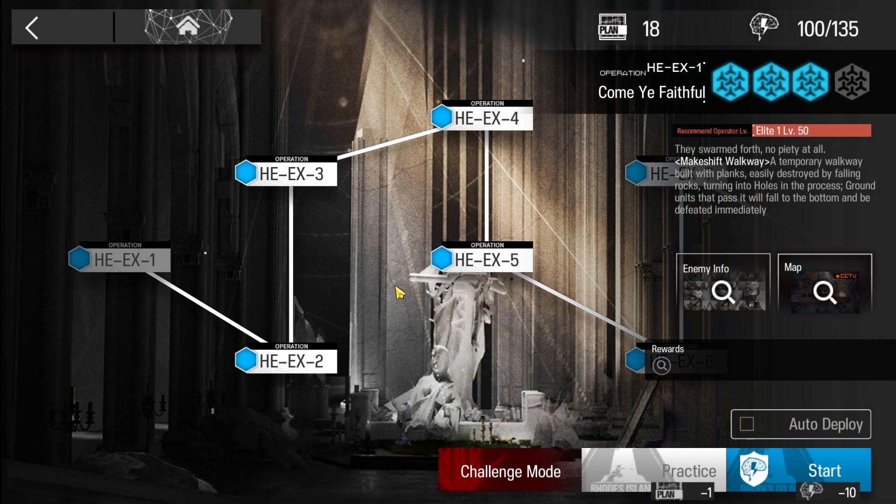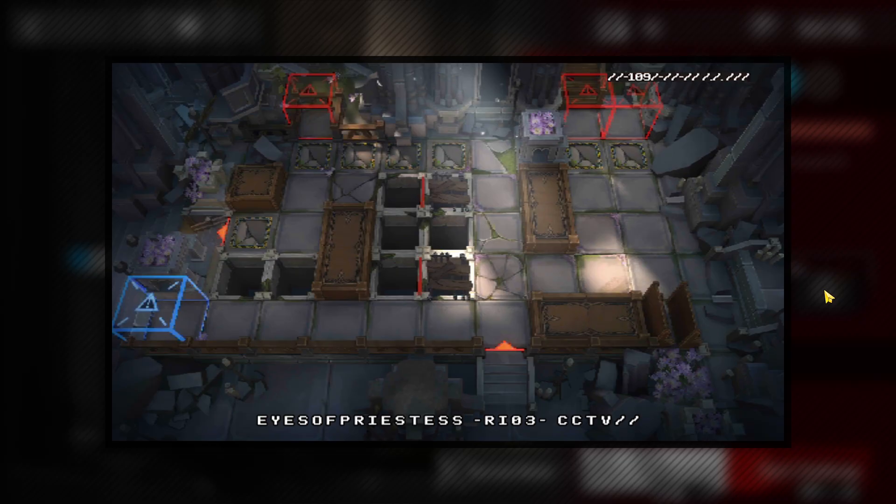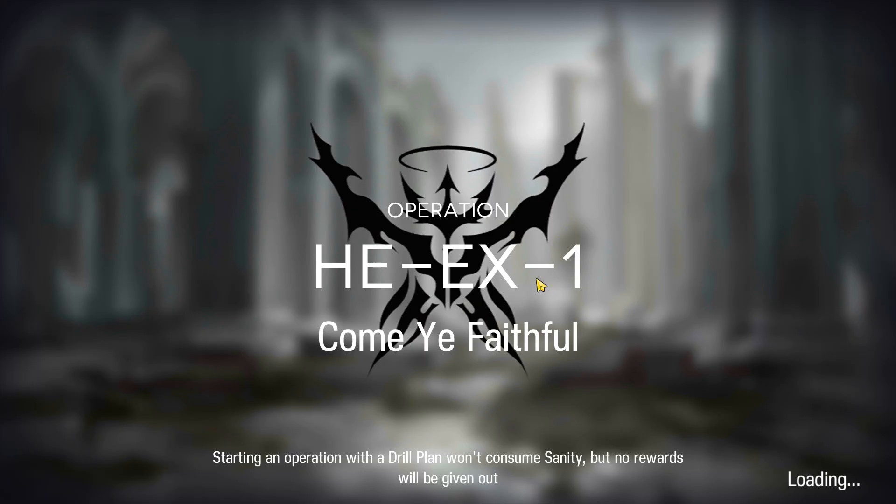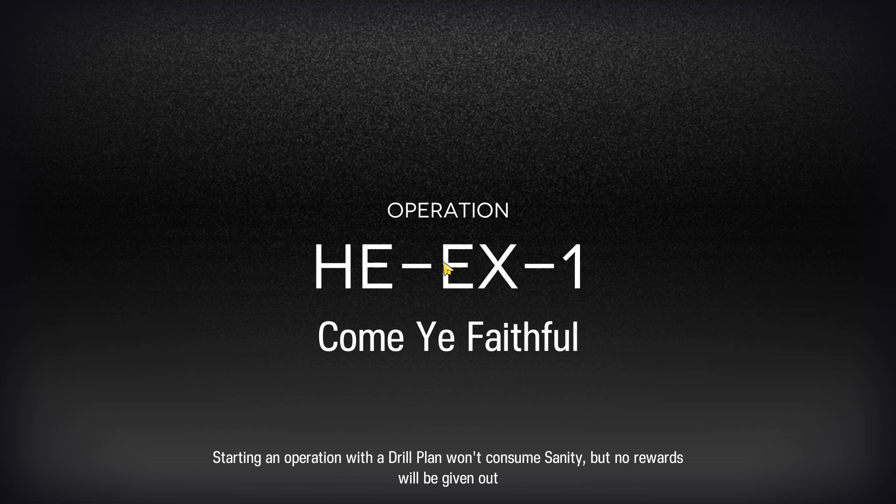Let's clear the X1 with the low end squad. I will directly do it on the challenge month — you can use the same strategy for the normal one. The squad we're going to use has the core operator Turns from the support unit. If you don't have Turns, use a flag vanguard, sniper, a medic, two strong medics, and a puller. A really strong puller can be Gladia, and now you can get her for free.